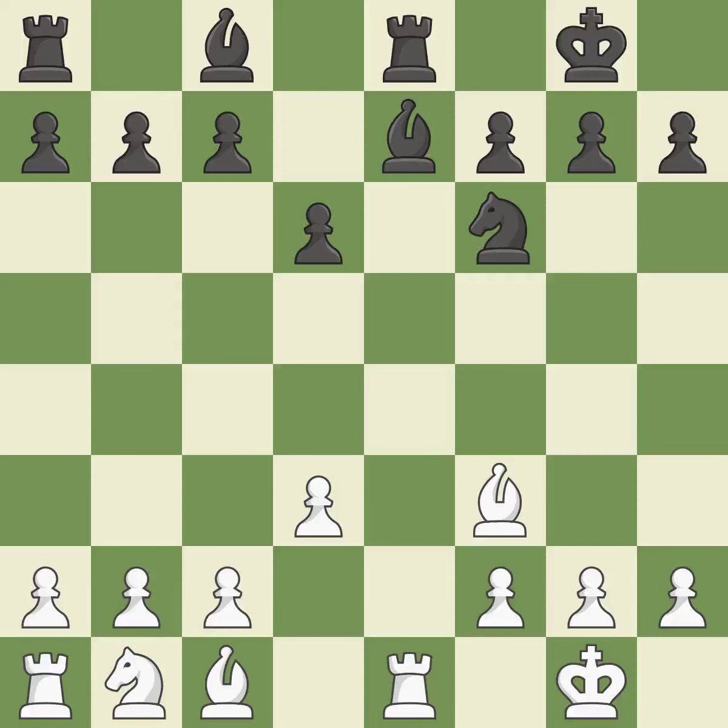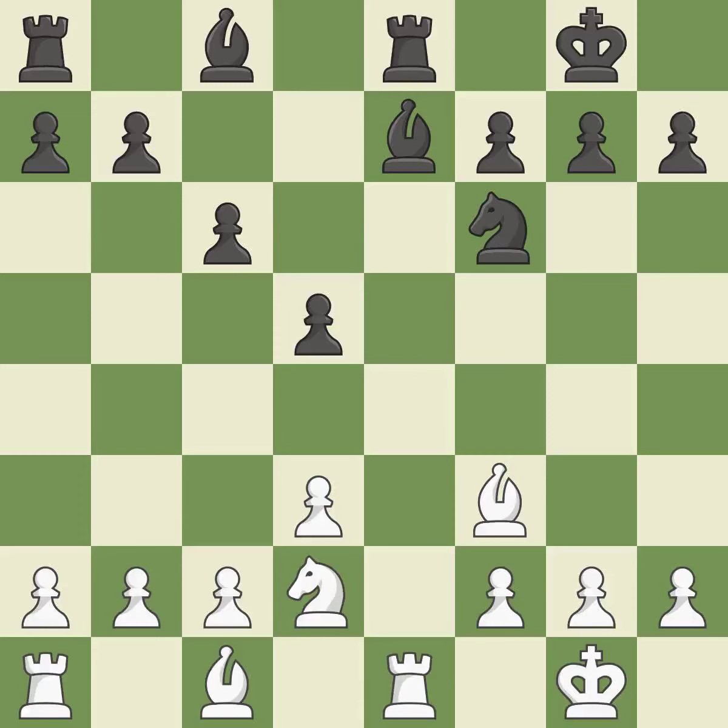This shifts the bishop to a square with more activity, giving it greater scope. This develops a knight from its starting square, activating it. That's very precise. This reveals an attack that poses a threat to a rook. This poses a checkmate threat.